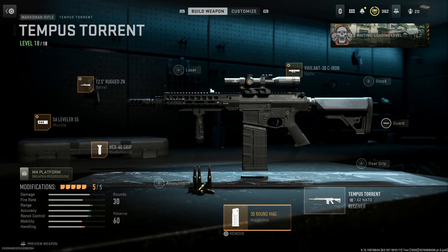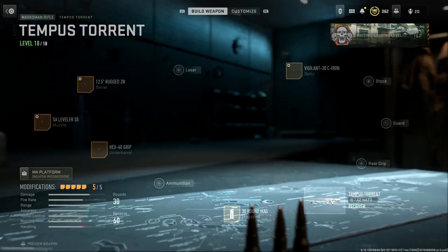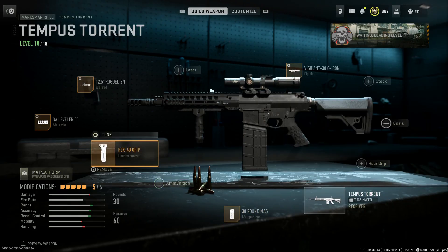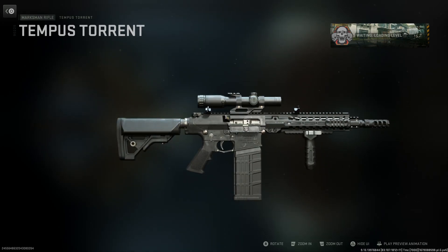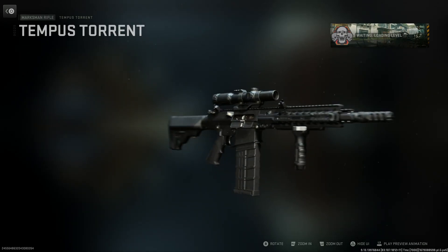The iron sights are a little more difficult to engage longer-range targets versus the Aries Clear Shot with the canted mounted optic, but it's definitely doable — I had some very good engagements with it. For this build I'm also swapping in the 30-round 7.62x51mm magazine, giving the extra 10 rounds over the base 20, with some negatives to movement speed, ADS speed, reload, and sprint-to-fire. Running the Hex 40 for the underbarrel instead of the Pineapple, though they're all relatively similar. Here's the final design in black — looks nice and clean.